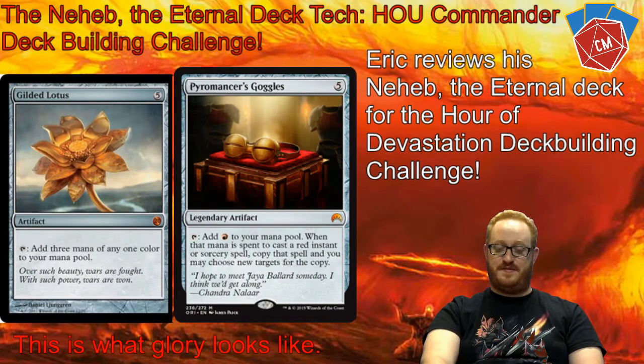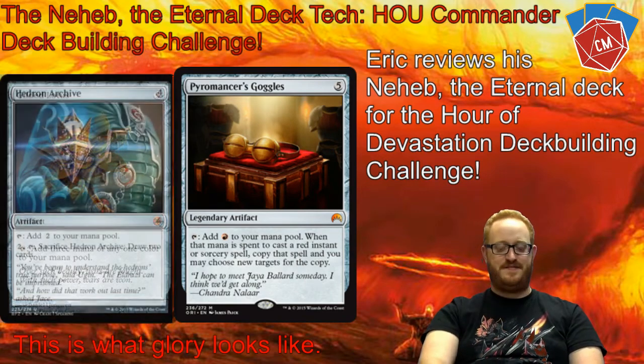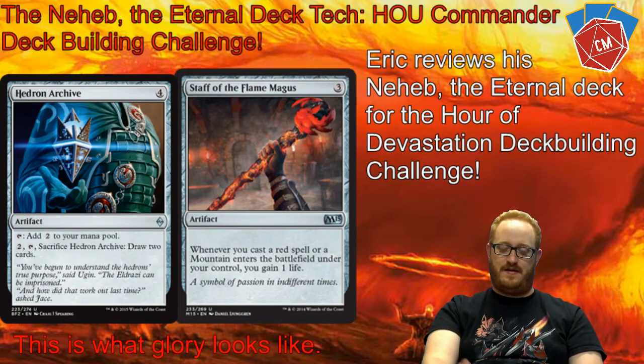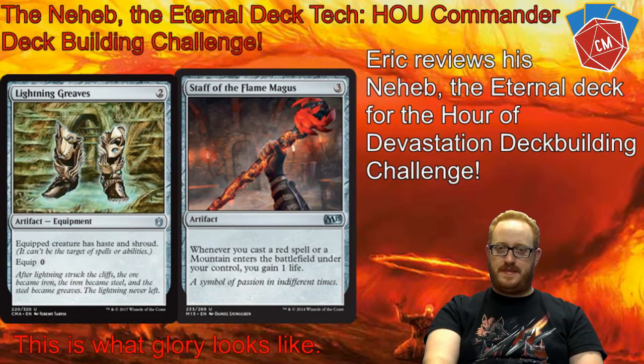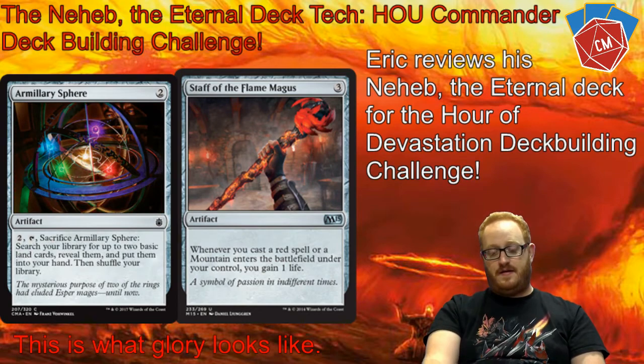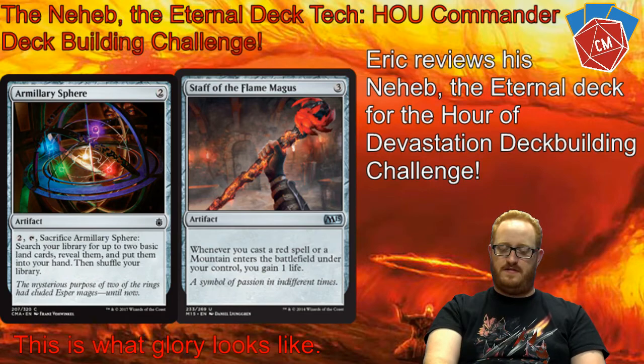There's a lot of burn to everyone, including myself. So there's a little bit of emergency mitigation. We've got the Staff of the Fire Magus and also the Dragon's Claw — just some incremental life gain. The Staff only works for me when I play a red spell or play a mountain, but the Dragon's Claw works for everybody playing red, and three out of us are playing red, so hopefully that'll gain me a little bit of life.